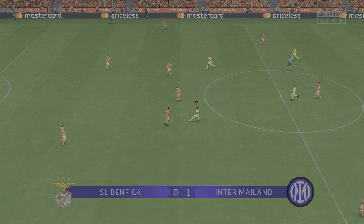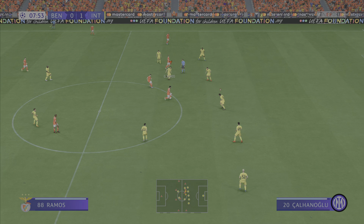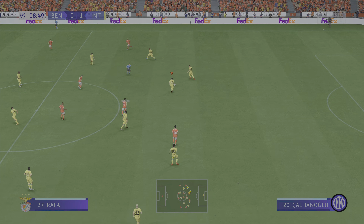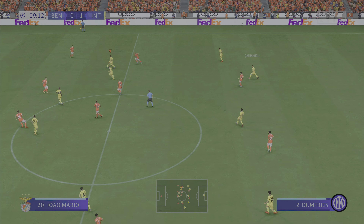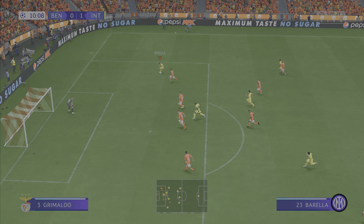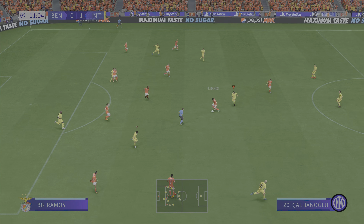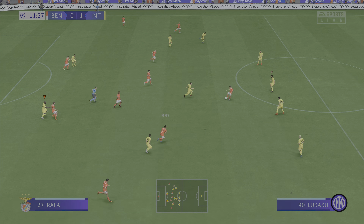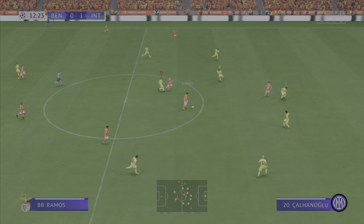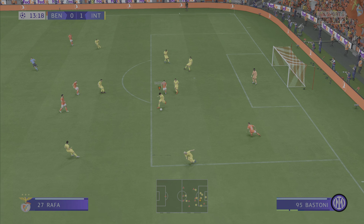And back playing here with Inter, the team holding the advantage. Florentino will nicely cut out. Lukaku. On to Martinez. It's a perfect challenge. Aursnes. Gonzalo Ramos. And he read it well defensively.